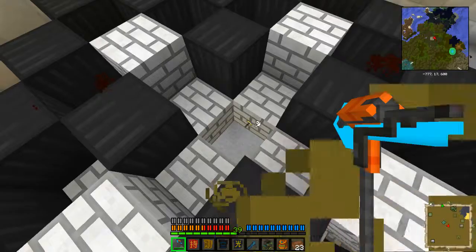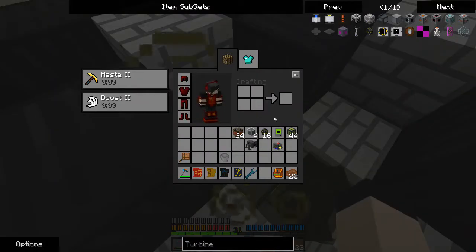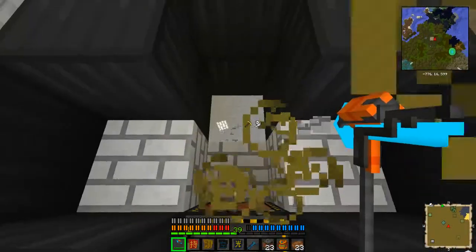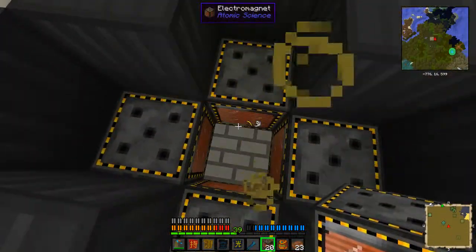The fusion reactor goes right here in the middle. As far as I know, this is the absolute minimum amount of electromagnets you can use for this process. Every single side is going to need six of them.